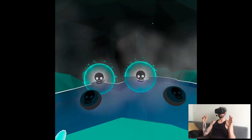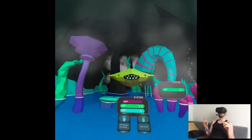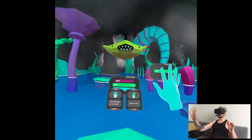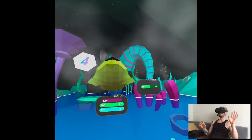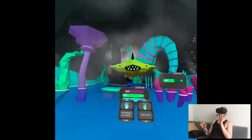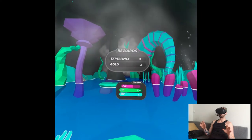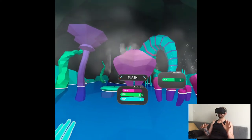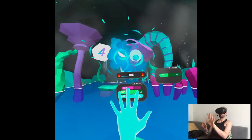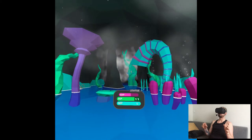Now we fight. 8 HP. We can't cast with the left hand — okay. 4 HP, that's fine. You have nothing on me — that was easy. More enemies — space mouth! I guess we don't use MP for casting attack spells, just for healing.